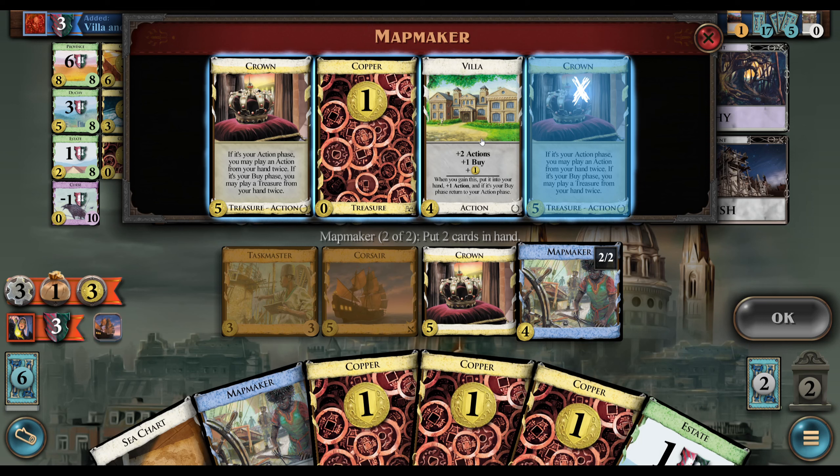The AI's deck is just like coppers, basically. They may hit province here. This is a pretty reasonably good turn as far as that goes. They now have two Legionaries and no Golds, because the Golds are both in the trash.